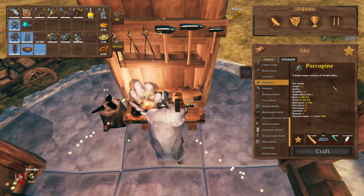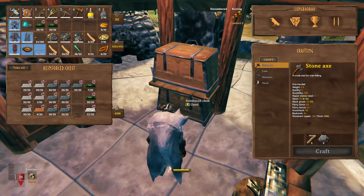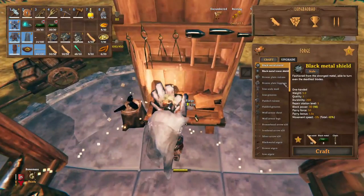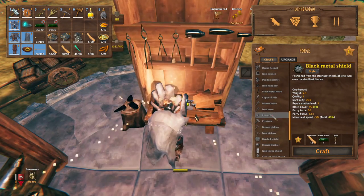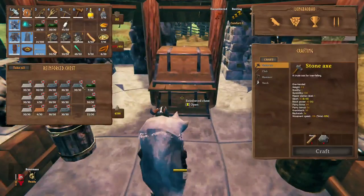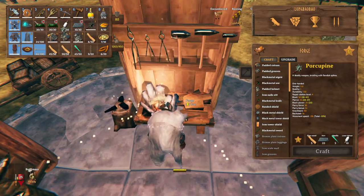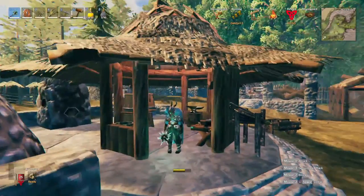The last one we're going to make is the porcupine. It seems like with all these items we're going to need some fine wood, so let me quickly grab some. We've got everything we'll need: fine wood, black metal, chains, and something needed needles as well. Let's start crafting. The porcupine requires linen and iron, so let's take the linen and iron and make the porcupine. It has a bit of a glow to it as well — that looks pretty cool.